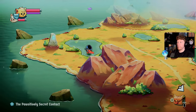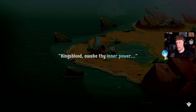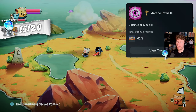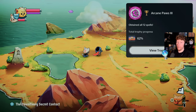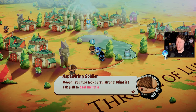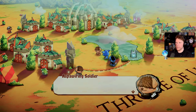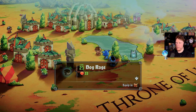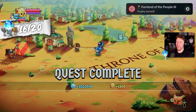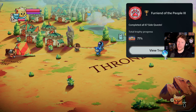Once back outside, I found my final spell - Arcane Paws 3 for obtaining all 12 spells. This should be the final side mission I need to do. That was an easy quest as well - Friend of the People 3 for completing all 67 side quests.